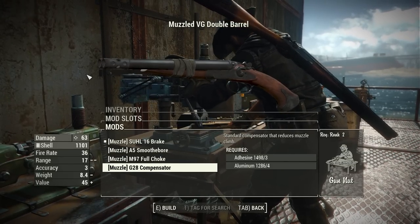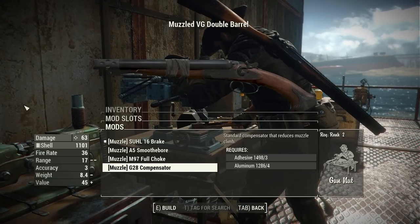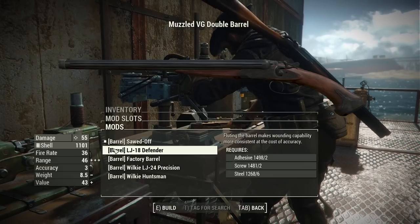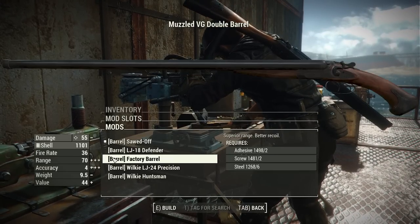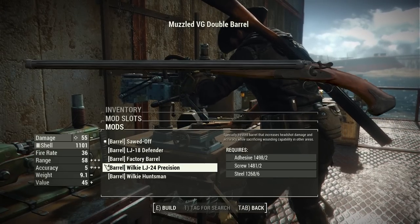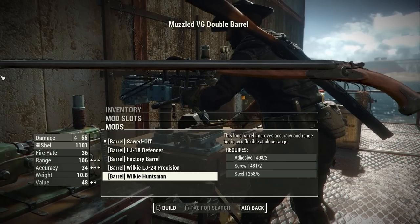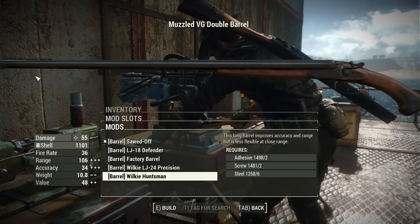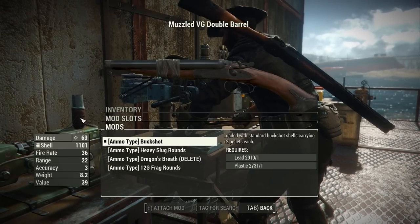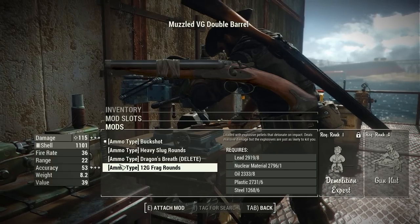I wish the G28 compensator would give some increased bash damage since it does have a spiky end — that's how vanilla attachments work — but it works just fine as it is. For the barrels we have some interesting options: the sawed-off barrel, the LJ18 defender, the factory barrel which is absolutely massive, the Wilkie precision, and the Wilkie Huntsman which is so big it goes off the screen even with the sawn-off stock. And then we have the ammo type section: buckshot, heavy slugs, Dragon's Breath, and the 12 gauge frag rounds.